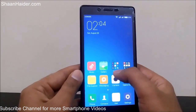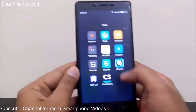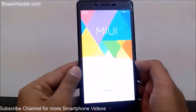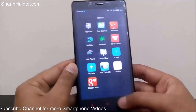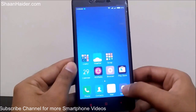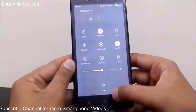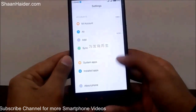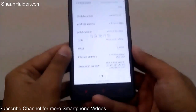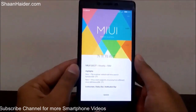After that, go to the Updater app on your Xiaomi smartphone — here is the Updater app on my phone. You can also access it directly from Settings. Just go to Settings, then go to the About Phone section, and you will find the System Updates option. Tap on it and it will open the Updater app.